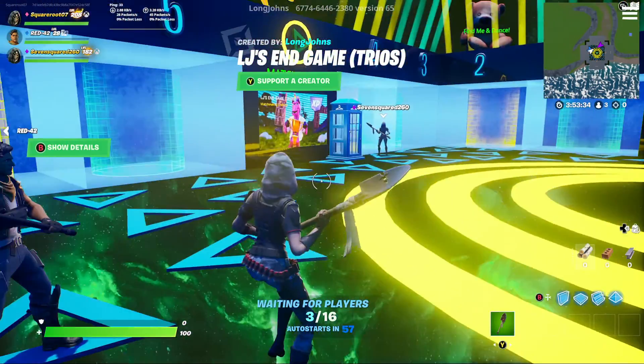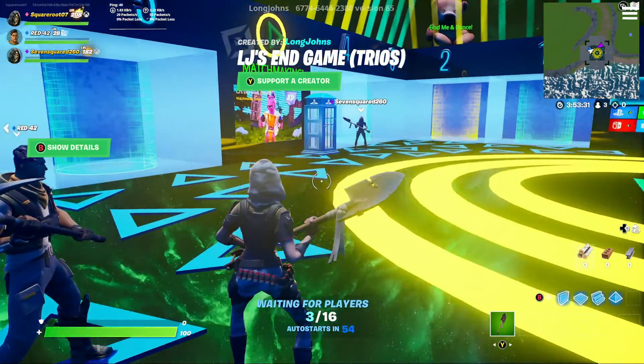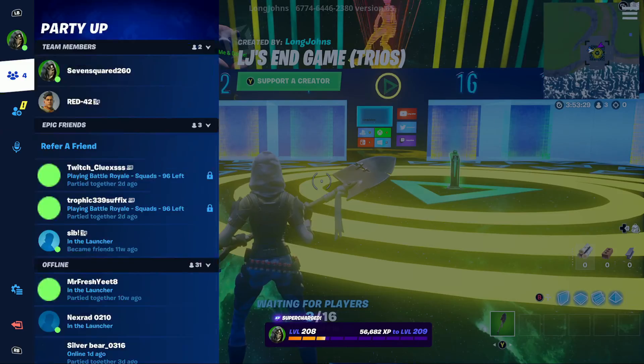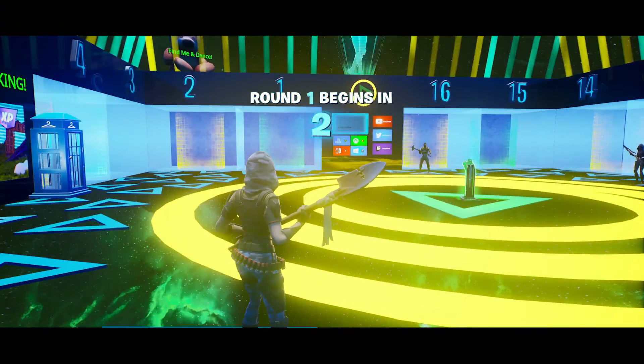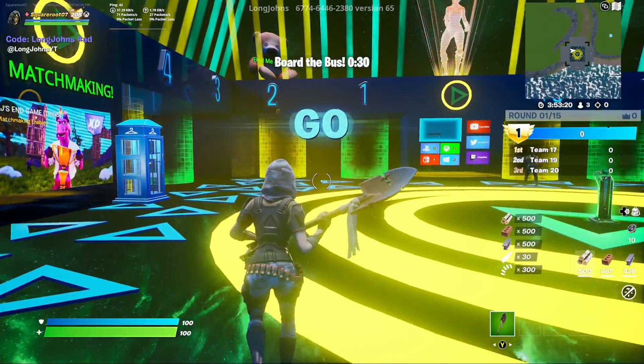Once everyone has already understood what teams are going to be designated to, we're going to go ahead and start the match. Once it's started, we're going to head over to our respective team numbers. I'm team two, so I'm going to head over to team two.